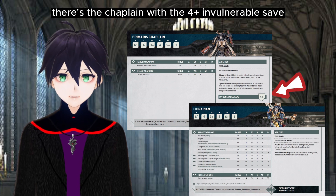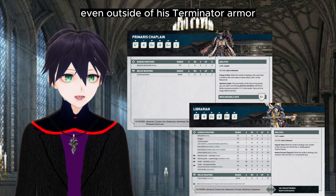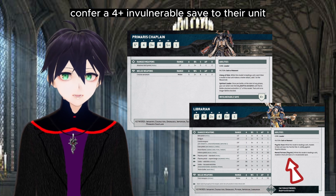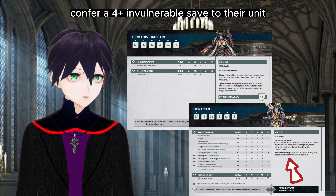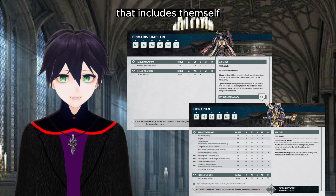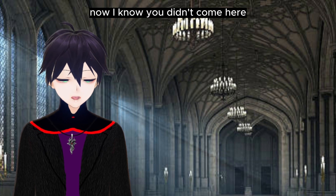Now they have a four-plus invulnerable save on all the different kinds — Primaris, Firstborn, and Terminator. There's the Chaplain with a four-plus invulnerable save even outside of his Terminator armor. The Librarian Firstborn and Primaris confer a four-plus invulnerable save to their unit, and as they are part of the unit, that includes themselves — so unless they're alone they're going to get a four-plus invulnerable save.